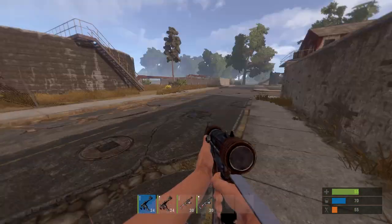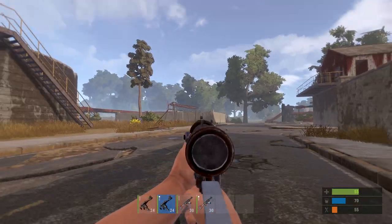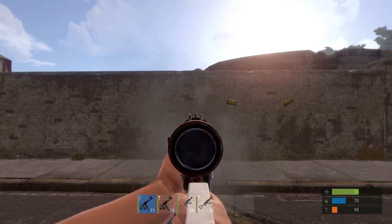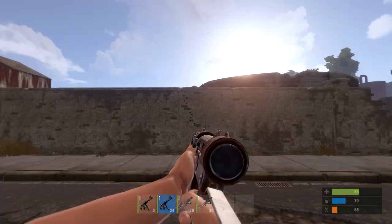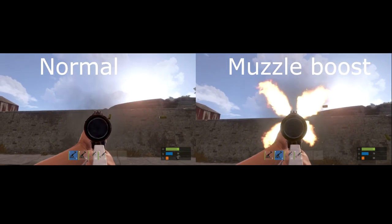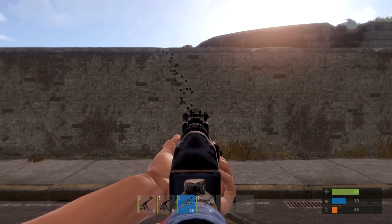The muzzle boost, which I've equipped on the custom SMG here, basically increases the fire rate. If I shoot this gun off first, that's normal — and as you can see the one with the muzzle boost is actually a lot quicker firing.